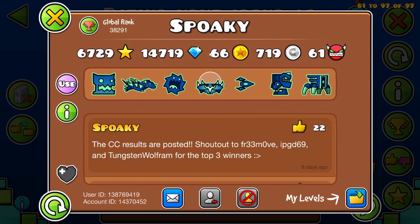Next we have Spokey. Spokey's icons kinda look like your typical demon grinder, to be honest. Maybe it's just that UFO. The color choice is pretty good, not gonna lie. I'll give this an 8.